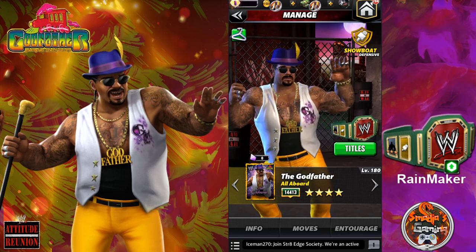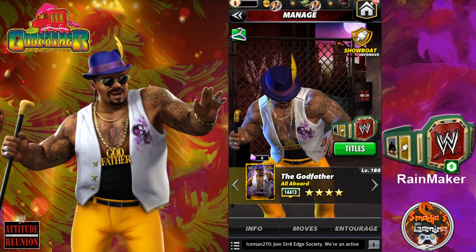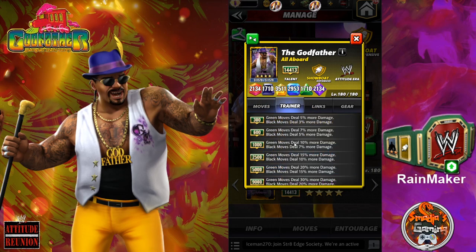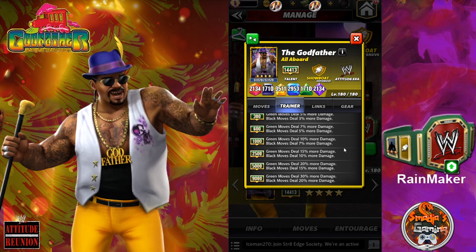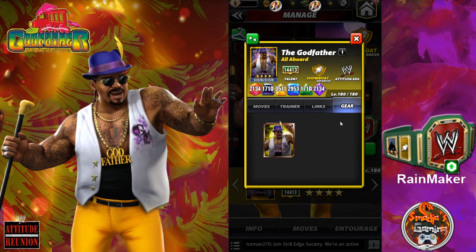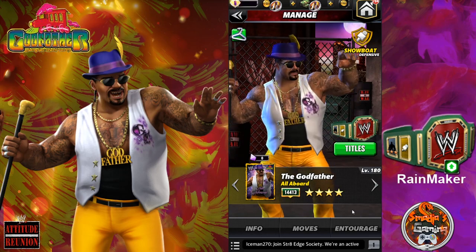Character preview at 4-star gold. Let's go straight to his training abilities. At 9k, green moves deal 30% more damage and black moves deal 20% more damage. Lynx — the Attitude Era — gems do 10% more damage. And gear: he has only 1 gear. Take a look at the Hoot Train!